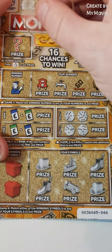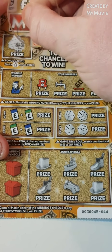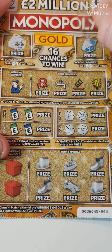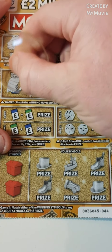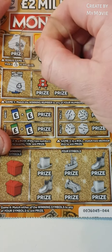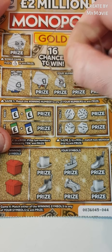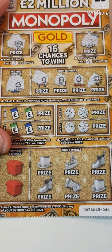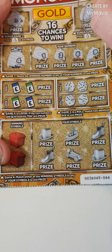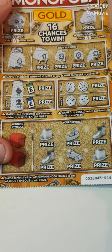This losing streak is getting terrible. No match on fingers there - our winning number is four. We have one, two, six, and nine - nothing there. Add up to ten: that's six and two - nothing there either.